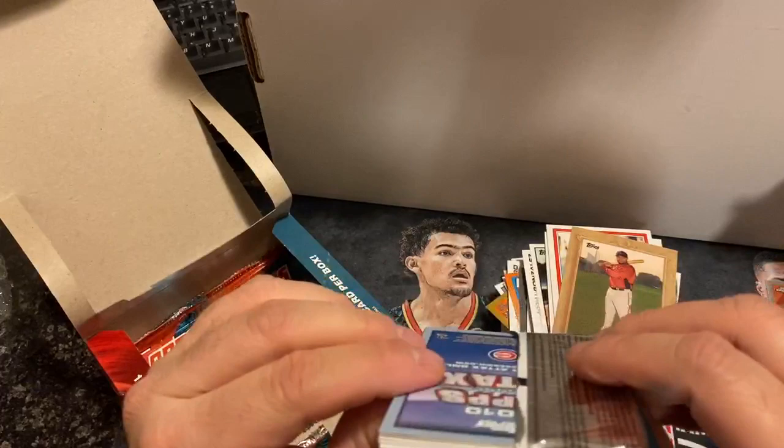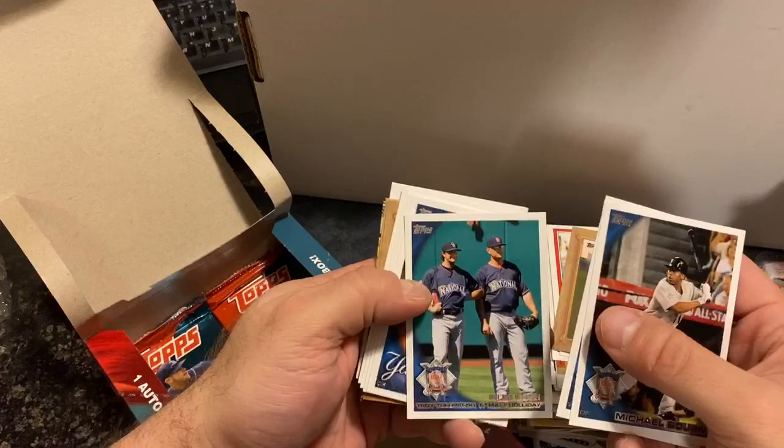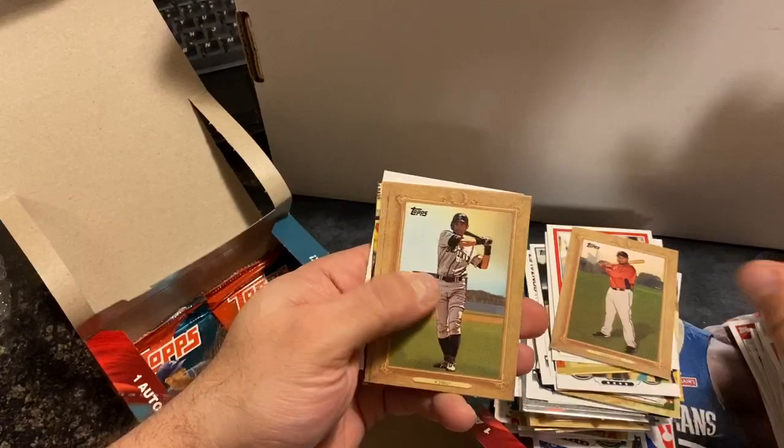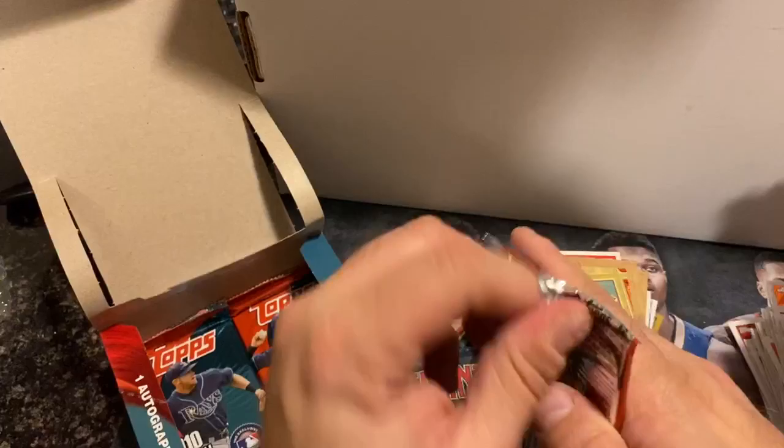Four packs left, still no Stanton. This pack felt a little thicker — Phillips, Tulowitzki, Kearns, Wigginton, Polanco, Jordan Smith, and it had two of these in it, that's why it was thicker. Castro and Ichiro, Million Card Giveaway, and Soriano.